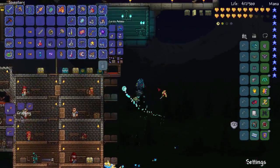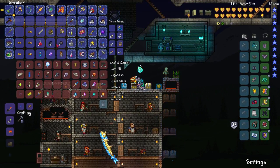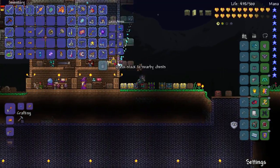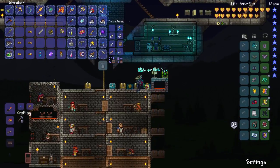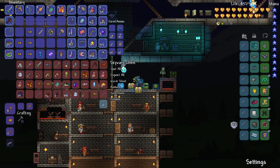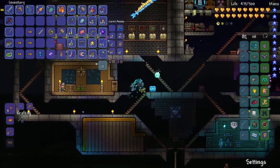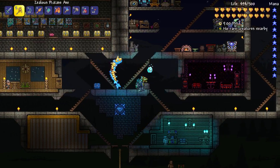Looks like it's time for another chest. Let's quick stack wherever we can. Let's get yet another chest, but this time for something a little bit better — another rich mahogany chest, which we'll put right here. We're going to put banners in there as we get them.